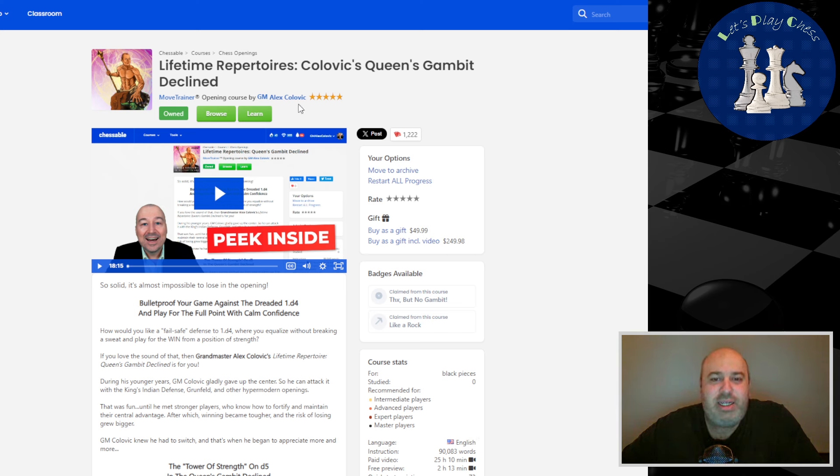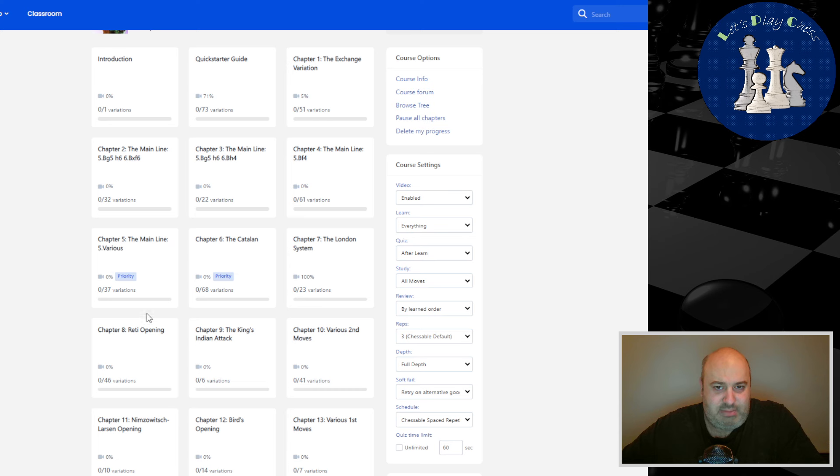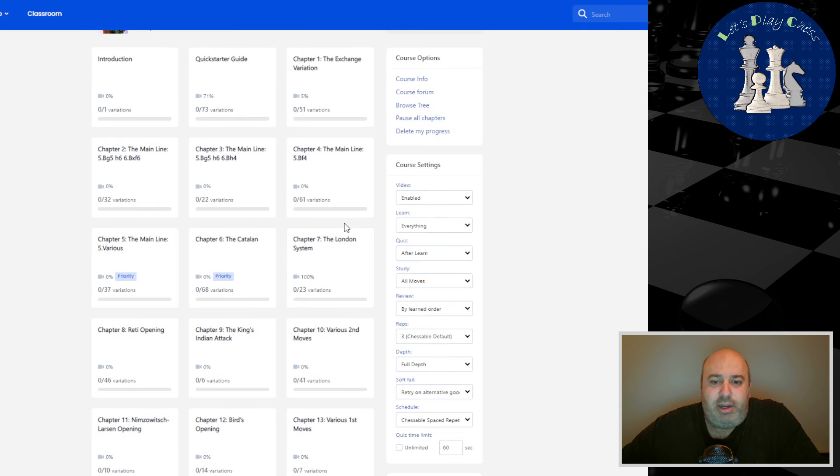This is GM Alex Kolovic, and he has a nice course — it's a big one, big chapters. I'm not going to learn all the chapters, but I do want to learn the main lines in the Queen's Gambit Decline, so that's the first four or five chapters. I think there are a lot of similarities between this and the Janowski. He has a very nice London chapter, a pretty big one, and I really need that to be comfortable playing d4, d5.